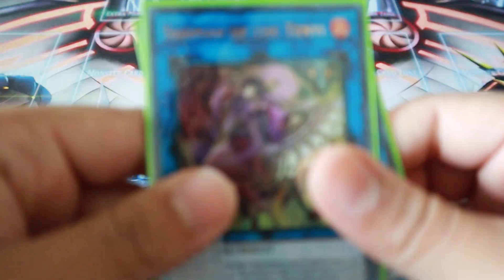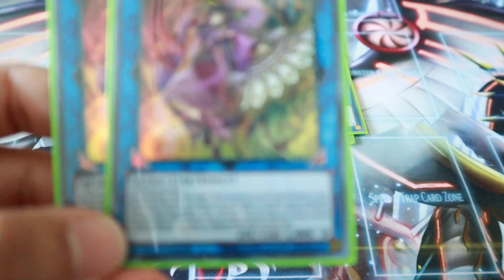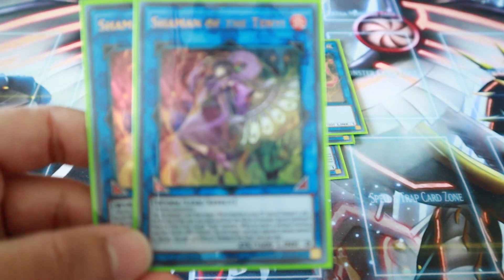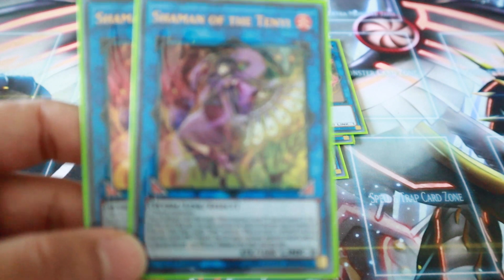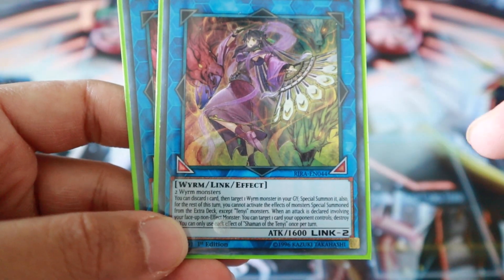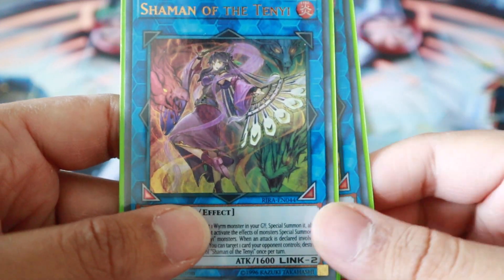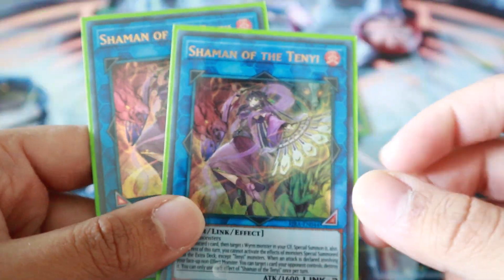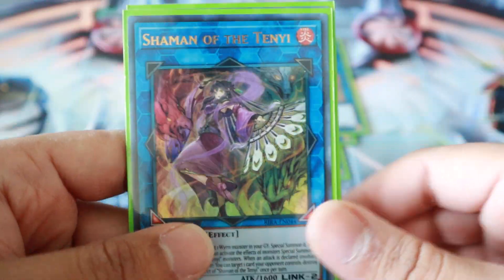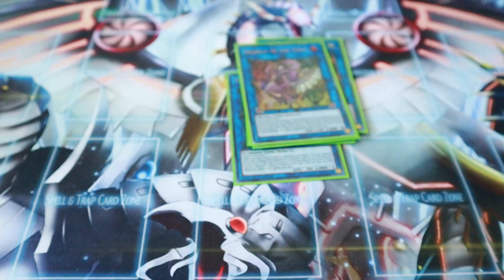This card is also amazing — Shaman of the Tenyi. Once she's summoned, you can discard one card and then special summon a Worm from your graveyard. While she's on the field, if you have a non-effect monster on the field, at the start of the battle phase whenever your opponent is attacking your non-effect monster, you can destroy that monster. It comes up rarely — usually you use her for the special summon effect — but she's amazing.